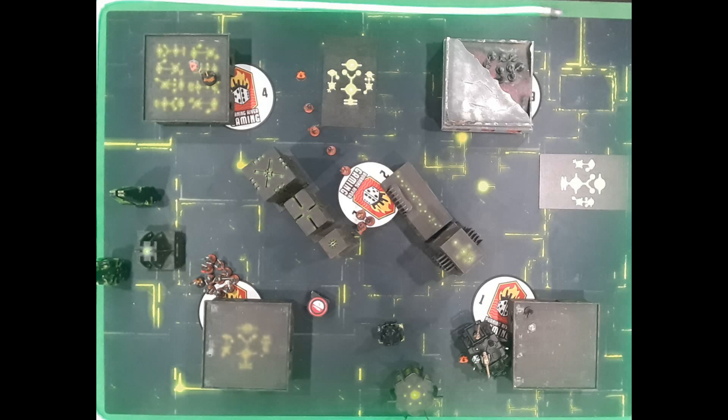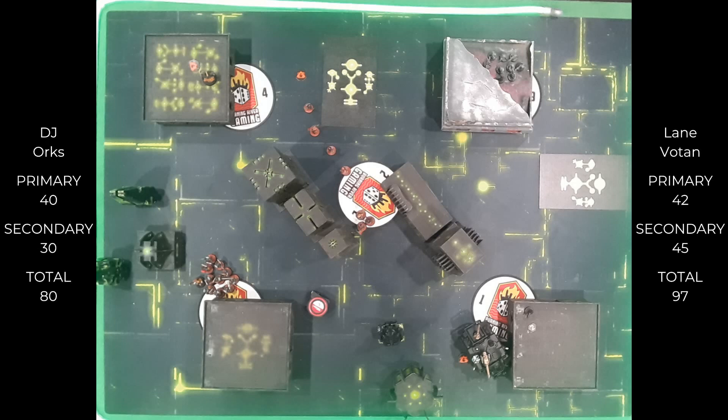The teleport allowed Lane to take the one marker in the building and stretch his Berserkers to tag center and one on the side. He was in a good solid position controlling objective markers four, two, and one — basically cutting the battlefield down the middle. DJ couldn't get any further than that. In Lane's home objective, he shot down the last of DJ's Storm Boys. DJ's Grot couldn't get the Good Bits or take objective one since only his specialist squad was objective secured, so they contested. DJ only held the top corner objective for four more points to break 80. With all kill points, primaries, and Lane's final 15-point Lay Claim push, the final score was 97 Votan to 80 Orcs.